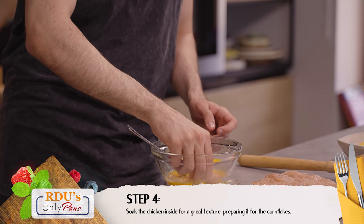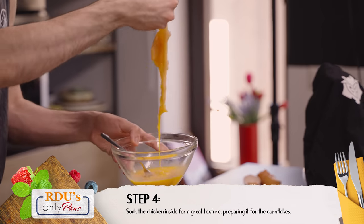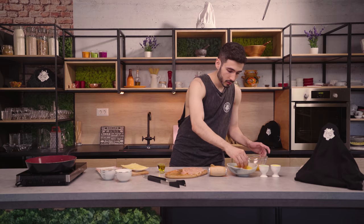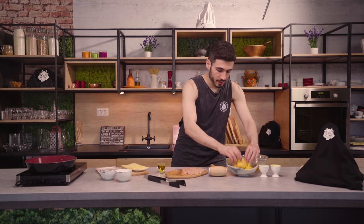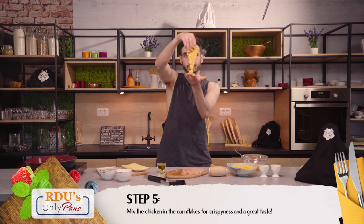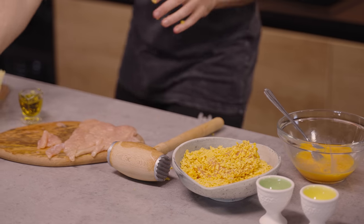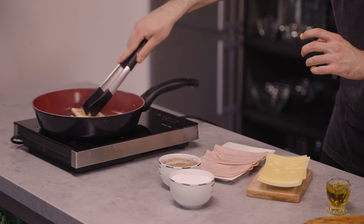You put the chicken in the egg and then instantly in the corn flakes. This is just normal corn flakes — very very easy to make. I don't want to make it too complicated. Look at this beauty, fantastic.